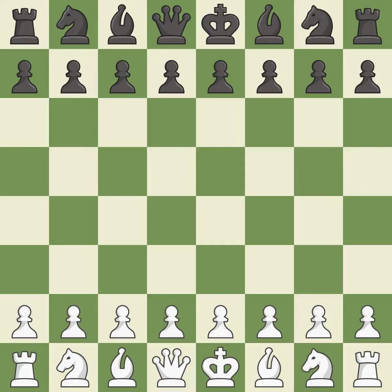Ruy Lopez Opening, Morphy Defense, Closed, Pilnik Variation. The moves are 9...Na5, 10.Bc2, c5, 11.Nbd2, Re8, 12.Nf1 — a sharp, back-and-forth game where both players had chances.